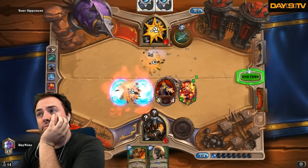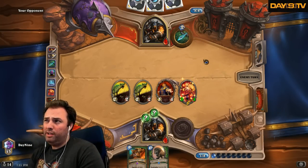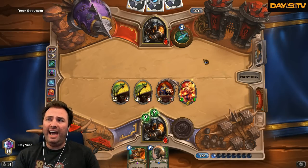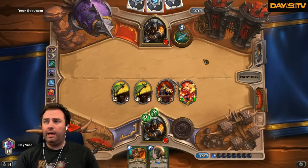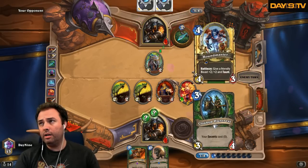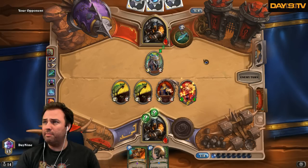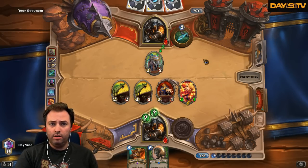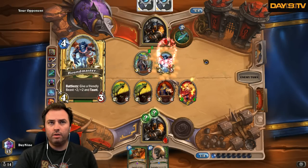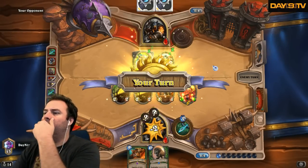I'm actually doing this. I think this sets us up into a better position. It's relatively difficult for him to kill us unless he has a beast and an Animal Bite and another burst spell. He just drew this so we could be dead. He'd have to go Animal Bite, burst — actually, I don't even think he has the mana to do that. Wasn't one of these a... no, it was a Cat Trick, that's right.